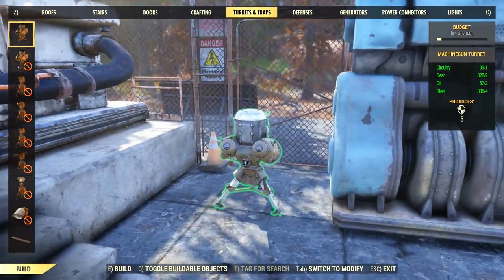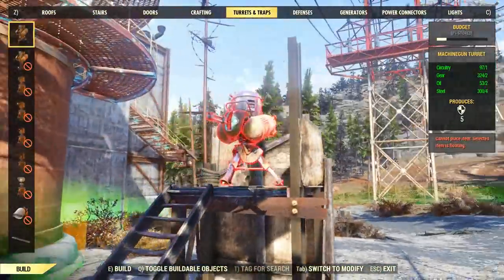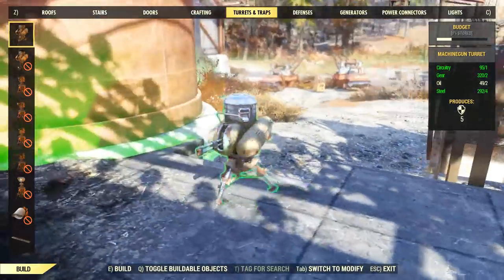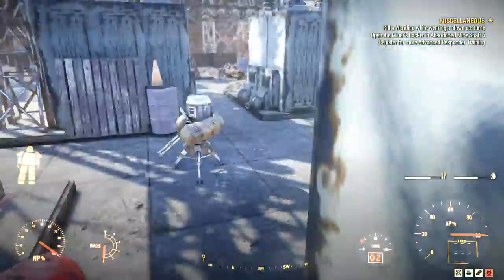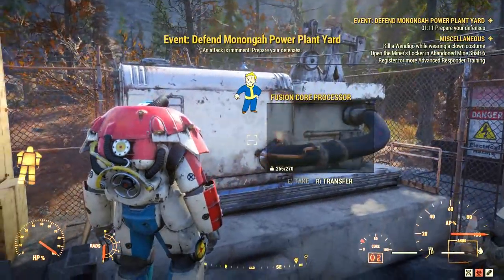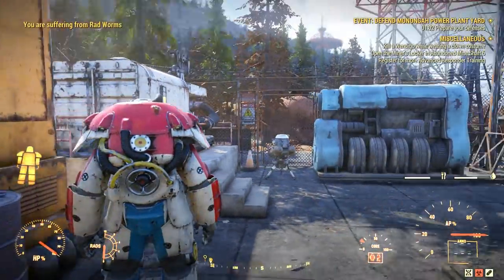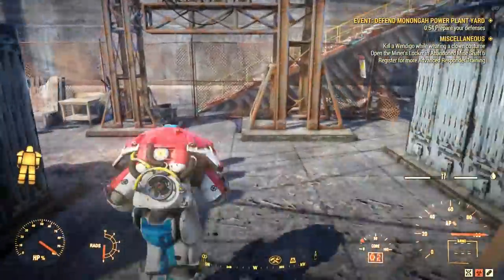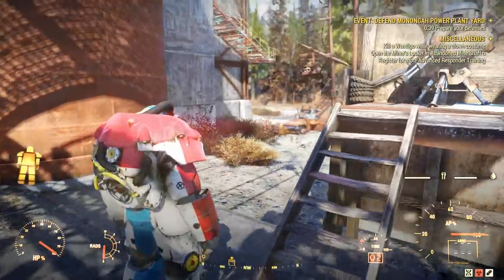Get ready for the first attack because right after you conquer a workshop there's an attack from the NPCs — usually two to three minutes after. I decided to place a few turrets but you don't have to. You can perfectly defend alone without turrets; you just need to be quick and aware of your surroundings. The quest to defend your workshop will begin and you just have to wait for the attack. You get rewards for defending it, so it's pretty nice — you get rewards for owning the workshop and then for defending it.